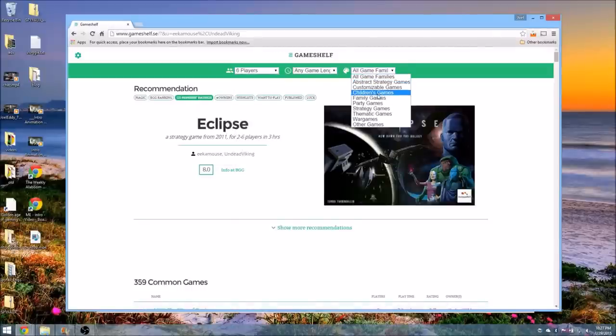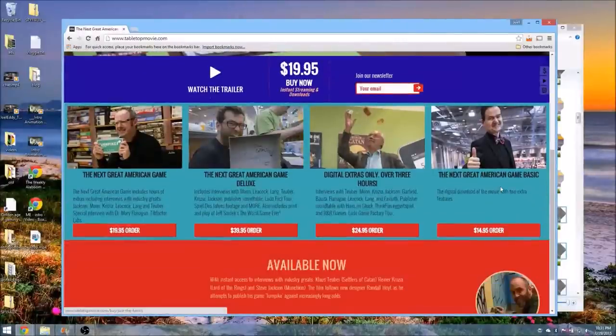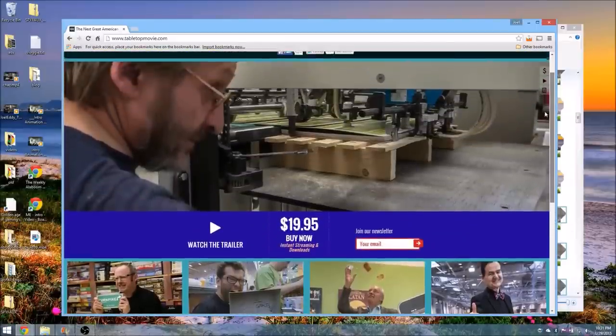The next thing is a movie called tabletopmovie.com. You can go there and watch it — it's about the next great American board game. It's really about a guy named Randall who is bipolar, and part of the movie deals with that condition. His goal is to publish a board game he thinks is the greatest ever, about traffic, called Turnpike. He goes to Gen Con, Chicago Toy and Game Fair, and other places, talking to familiar faces in the industry.